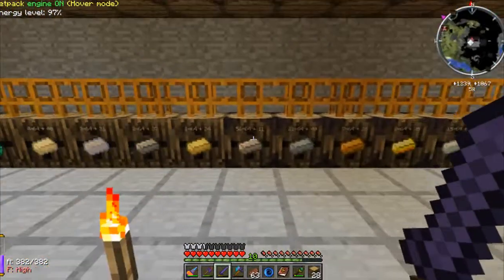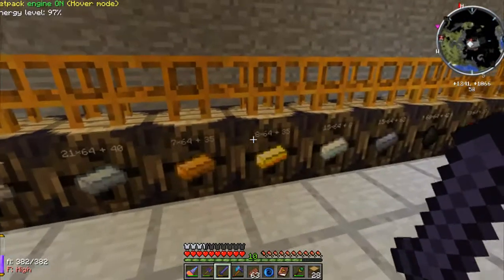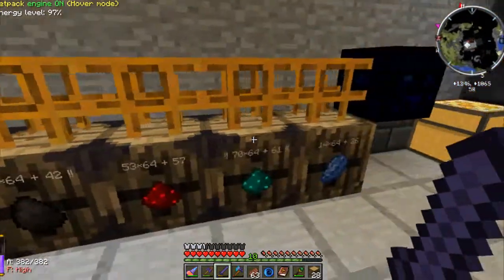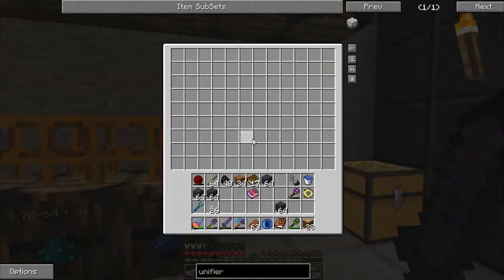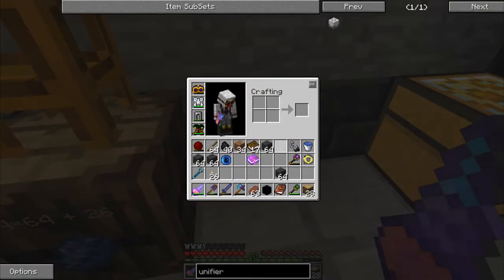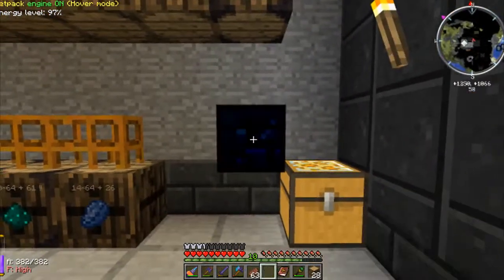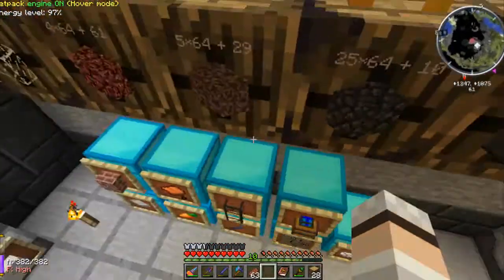Instead of having deep storage units I now have barrels with the extra-dimensional upgrades, so they'll hold up to a thousand stacks, which is a bit better. Then at the end I've got this obsidian chest, which I forgot to set up properly. I need to move it, because the lapis has a 50-50 chance of either going here or into the chest, so I need to move it so the lapis is guaranteed.